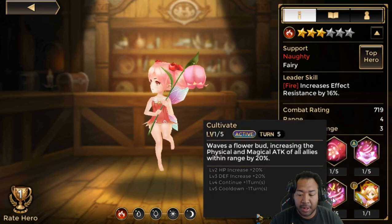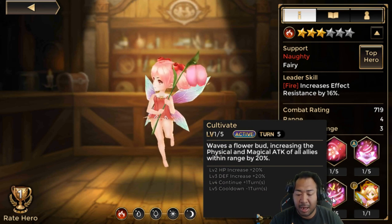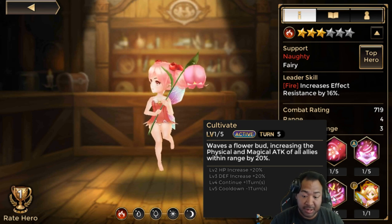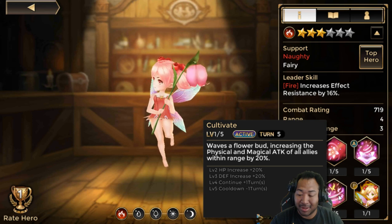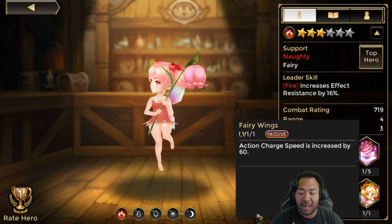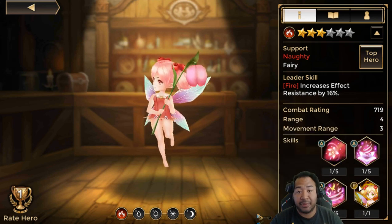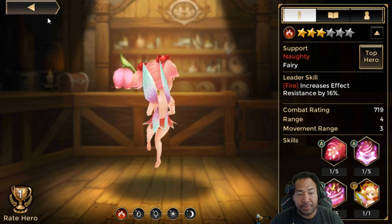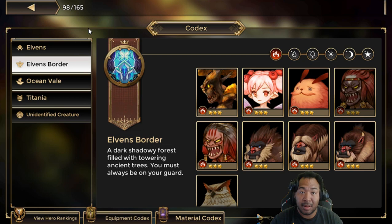She also waves a flower, increasing the physical attack and magical attack of all allies. If you keep buffing this up, she also increases HP and defense. She's broken — like so broken. And she's one of the easiest units to build in the game, with her action charge speed increased by 60 for her passive. If you're looking for a broken support that's very, very easy to build, definitely look no further than the Fairy — really, really strong unit.